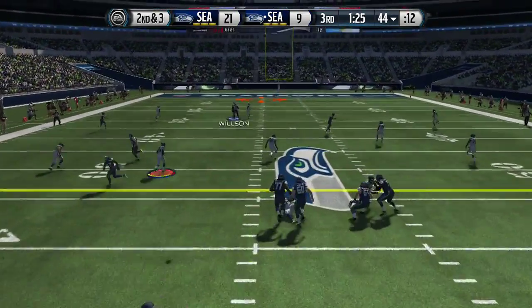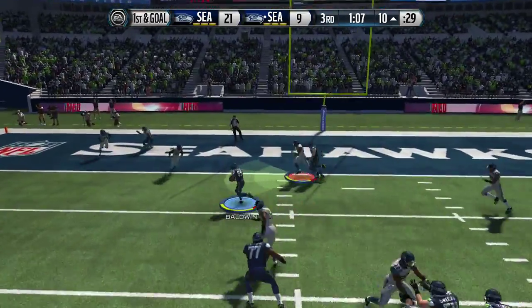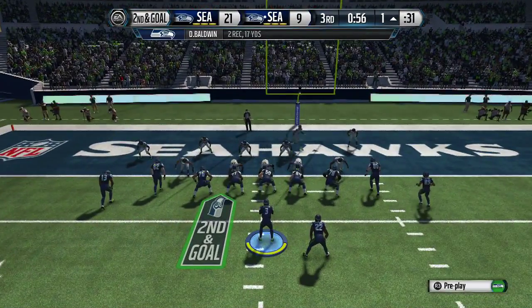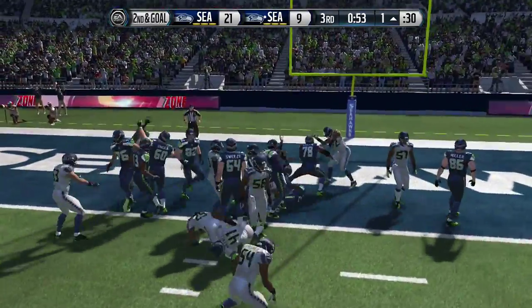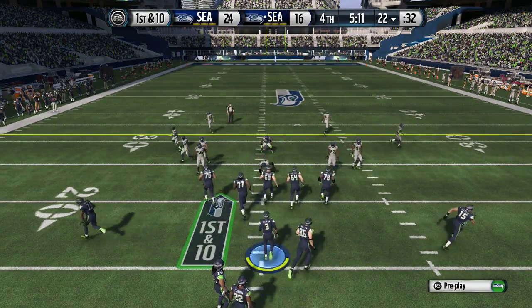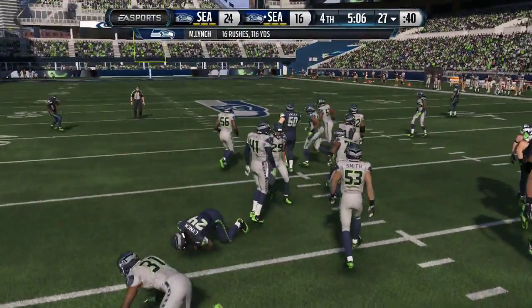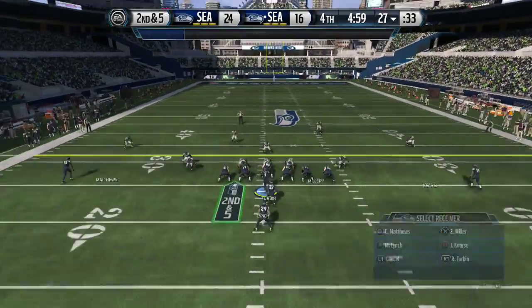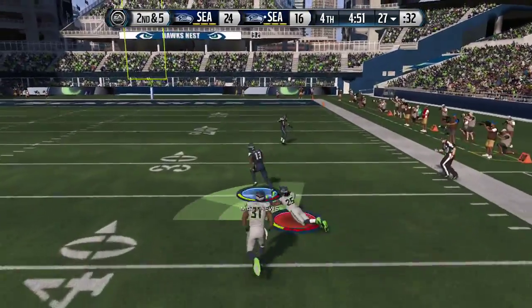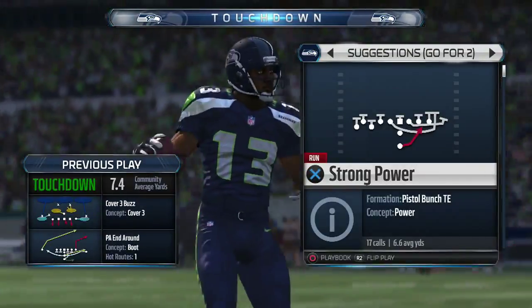We're going to throw it deep again — we got Wilson and this time we get a nice one-handed catch, making it 21-9 in this game. We're trying to get the score in — got Baldwin coming across the field for a nice first down, second and goal right here. We punch it in with an inside zone, touchdown! Now we go for two and we get it. Coming out again with another inside zone — I'm telling you guys, probably one of the best runs right now in Madden. We roll out and get Matthews coming across the field for an easy touchdown and we take it all the way.